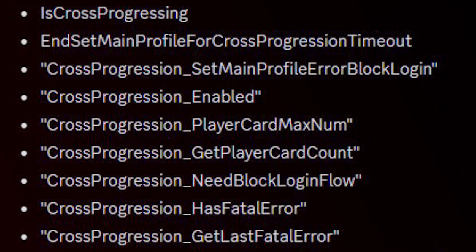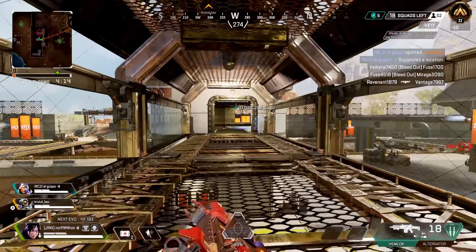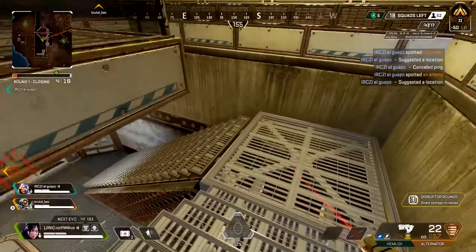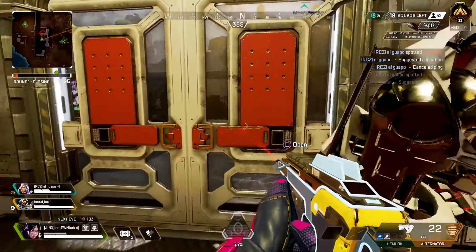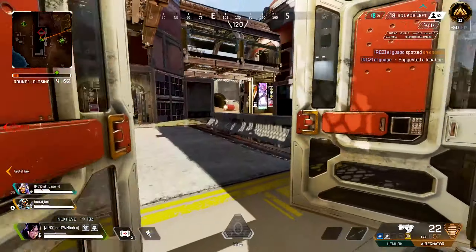Regarding cross progression, we have this game file that popped up and a lot of people are excited about it. One of the main things to note is this specific line that says 'set main profile block login.' Arguably that could mean a lot of things, but when you look at the information from an inside source and the rest of what's listed there, it makes a lot more sense.